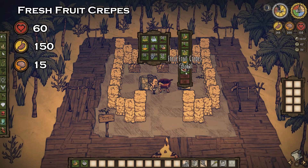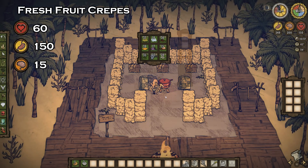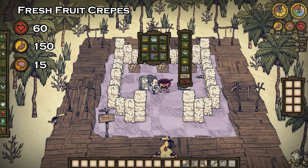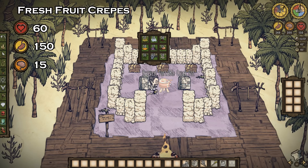Fresh fruit crepes not only are delicious, but are incredibly strong. Using one butter, one honey, a banana, and a berry, or even two coconut halves, a butter, and a honey, will complete the recipe. When consumed, you'll get yourself a crazy 60 health, 150 hunger, and 15 sanity.